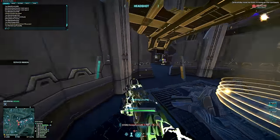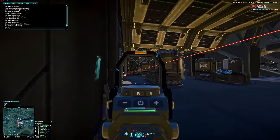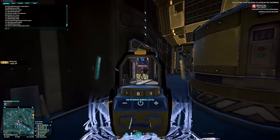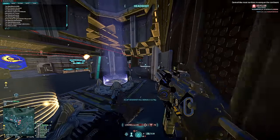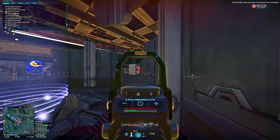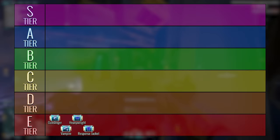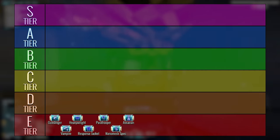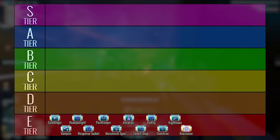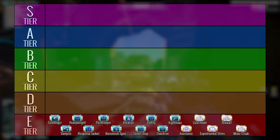The E tier here represents the bottom of the run — the implants that are either far too expensive to get into and provide limited capabilities, or just simply only work on very selected loadouts that require extensive in-game knowledge and strange class builds. The implants in this tier are Gunslinger, Vampire, Heavyweight, Response Jacket, Paratrooper, Nanomesh Specialist, Assassin, Covert Drop, Fortify, Overdrive, Nightmare, Avoidance, Coldheart, Experimental Stims, Firewall, and Minor Cloak.